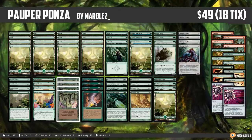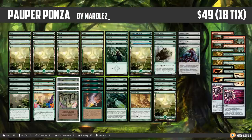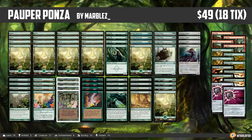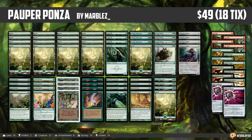We are looking at Pauper Ponza. It's basically like the modern Ponza deck but for the Pauper format, and it comes to us from Marbles with a Z and an underscore, who took it to an undefeated finish in a Pauper League on Magic Online. Congrats to Marbles on a really cool deck.